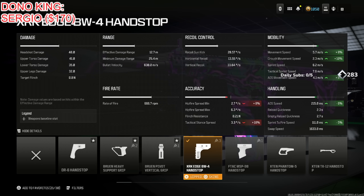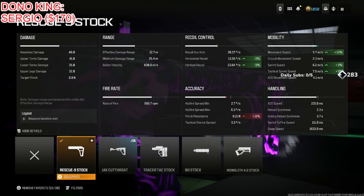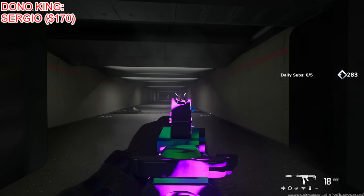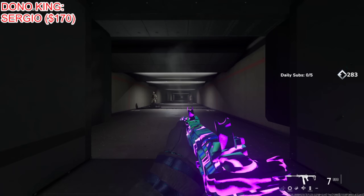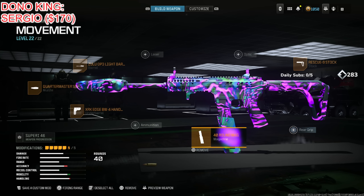Put on a 40 Round Mag for as many bullets as possible. Finally put on the Rescue 9 Stock for tac sprint speed, movement speed, sprint speed, and recoil control — movement speed up 12%, sprint speed up 9%, tac sprint speed up 9%, and horizontal and vertical recoil up 8%. I see people using the Bore 99 Short Barrel for movement but you get just as good movement with this, plus fantastic recoil control. Stick to short to medium range engagements for best results. Here's the entire class setup.